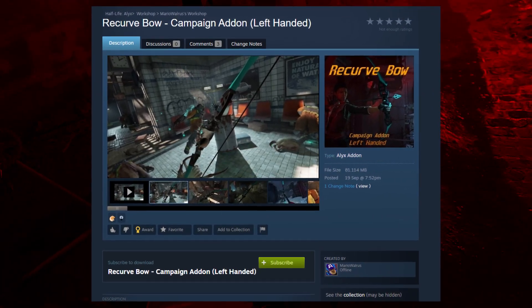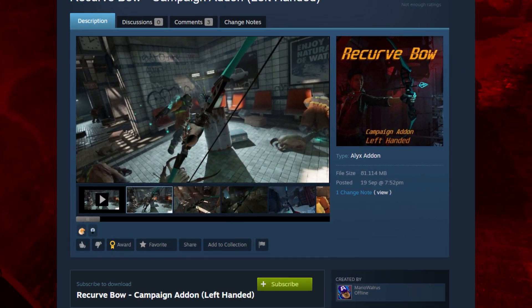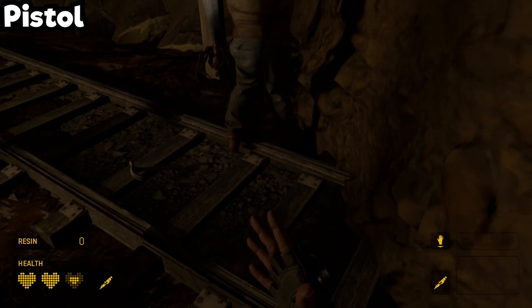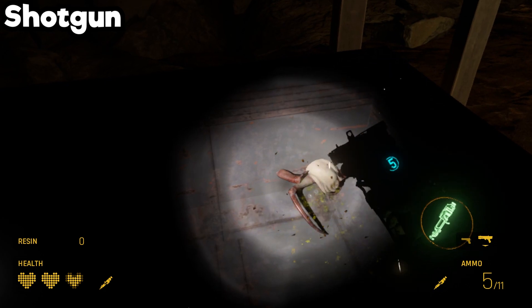In this mod showcase we'll be looking at the bow and arrow mod by Mario Walrus. Half-Life Alyx's stock weapons, as we're going to call them, are the pistol, the shotgun, and the pulse SMG.